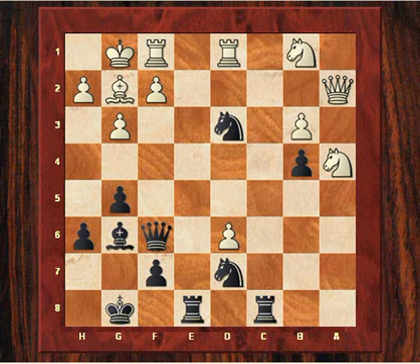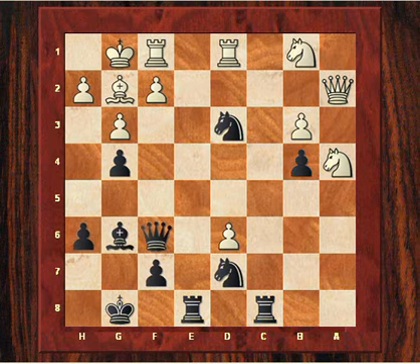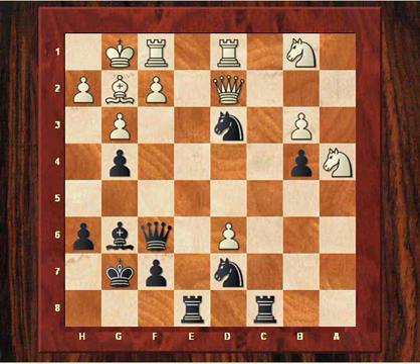Kasparov continues the zugzwang strategy by playing g4, further adding to the bind. If white plays f3 there's going to be gxf. After Qd2, Kg7. Karpov has had enough of this slow strangulation on the kingside and tries to unleash his position with f3.